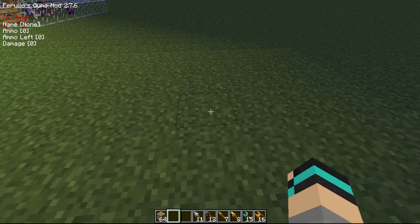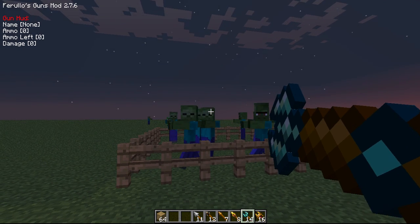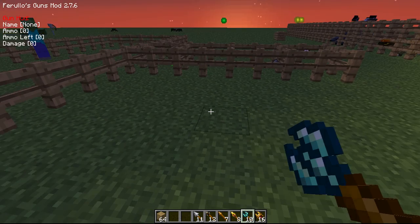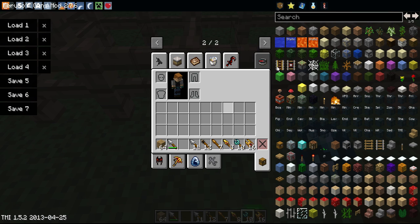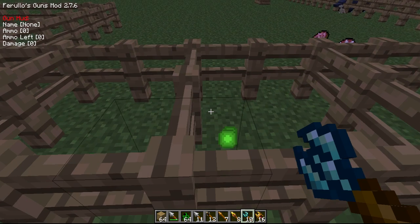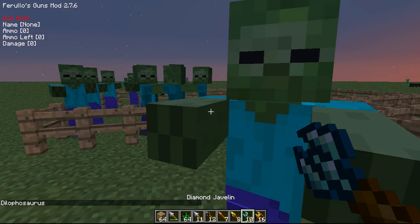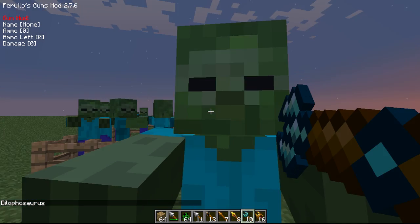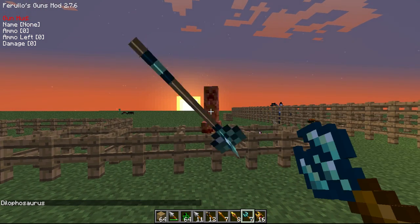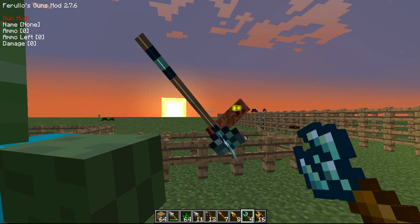Let's see how many it takes to kill a zombie. Let me spawn in another creeper to make it fair. One, two, three, four. It's a four. That's good - four, it's okay, it's not brilliant.